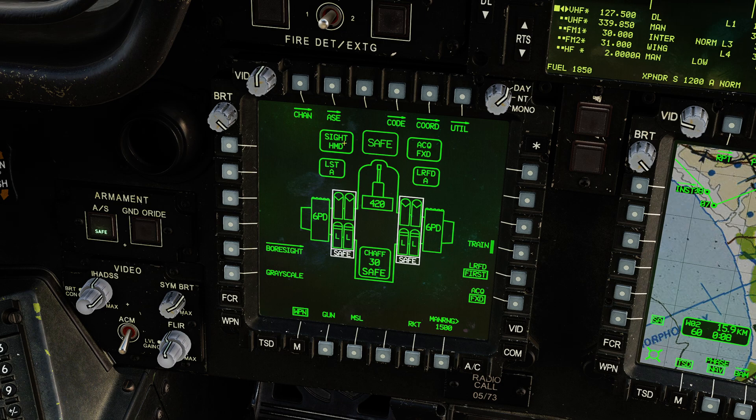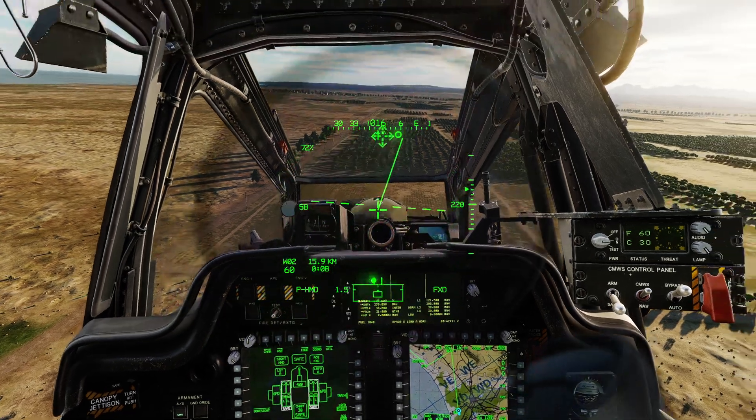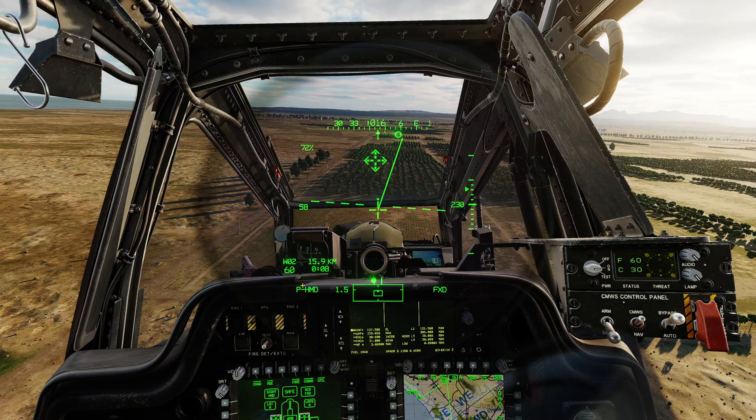We can change the sight using the sight selection switch, and the acquisition source can also be changed. Right now we're on helmet-mounted display and fixed. If I bring up the iHADs, that's confirmed — the pilot's helmet-mounted display is my sight. Currently I have a manual range set of 1,500 meters and my acquisition source is fixed. We're going to leave it as fixed for now, although I'll demonstrate something else a little bit later.